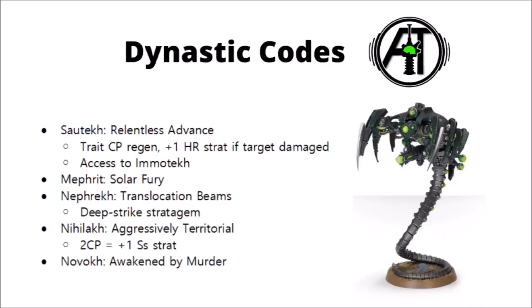The Necrons only have 5 dynastic codes so far, though this will likely be expanded in the 9th edition codex. Possibly the most common is the Sautekh Dynasty. Their Relentless Advance trait means no penalty to moving and shooting heavy weapons, and they can treat any weapons as assault weapons if they advance (with a -1 to hit penalty). Their warlord trait gives easy command point regeneration, and they have a stratagem similar to Overlapping Fields of Fire for Imperial Guard, where if one unit damages an enemy, everything else gets +1 to hit rolls against it — really letting a Sautekh gun line destroy one single enemy target, and particularly potent with tesla weapons.